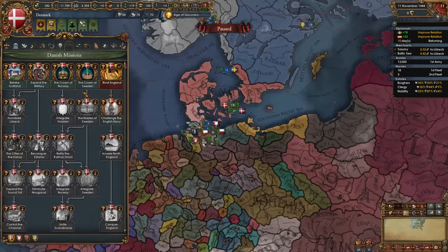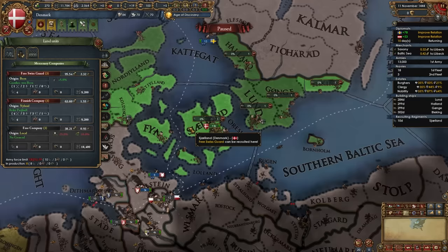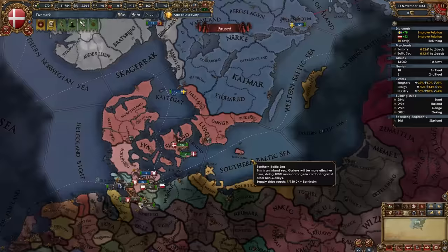To deal with the expand navy mission, construct four galleys in four provinces and hire the free company in Copenhagen. This will take you a bit over force limit but it's not a problem. Now wait for December 12th. Take your main army and merge your entire fleet and position them.